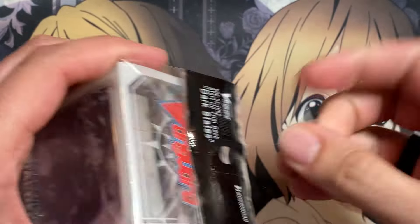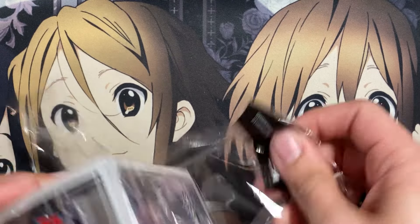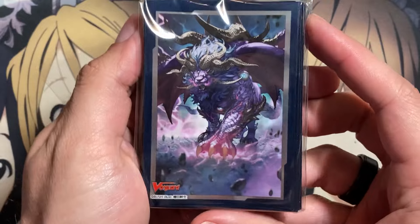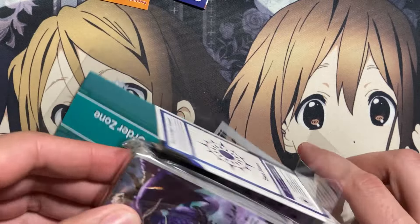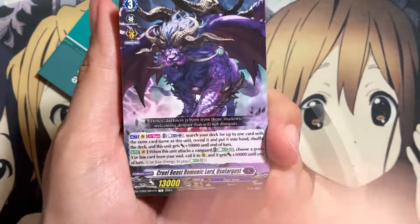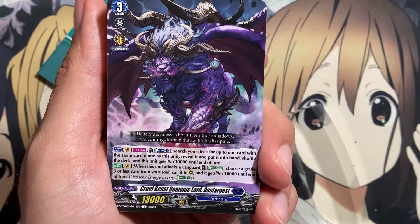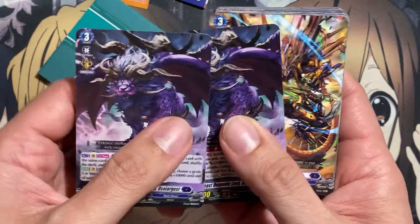On to the second deck — we had a pretty basic introduction for everything with the first trial deck. This is the Dark States one. We have the sleeves and the same markers, and the little packet for the deck. Opening it up, we have Cruel Beast Demonic Lord Sol Argus for Dark States, with an Energy Blast Four to choose a grade three or less card from your soul, call it to rear guard, and it gets plus 10 — pretty simplistic with the Persona Ride search. Two copies here.